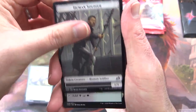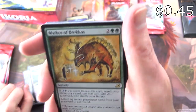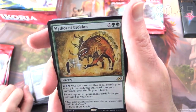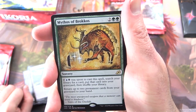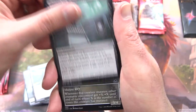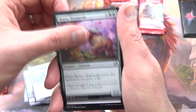We've got a Human Soldier token and Jungle Hollow. The rare is Mythos of Brokos — fantastic Sekibona artwork. Sorcery for four. If blue and black were spent to cast this spell, search your library for a card, put that card into your graveyard, then shuffle your library. Return up to two permanent cards from your graveyard to your hand. Uncommons: Zagoth Crystal, Bastion of Remembrance, Huntmaster Liger, Honey Mammoth.